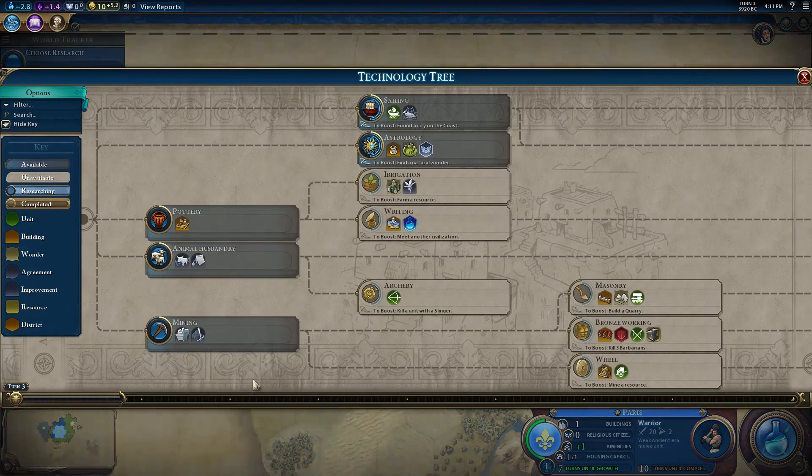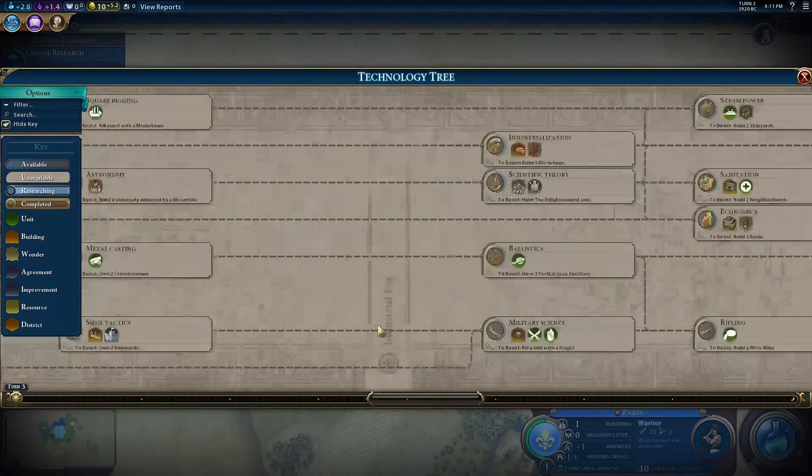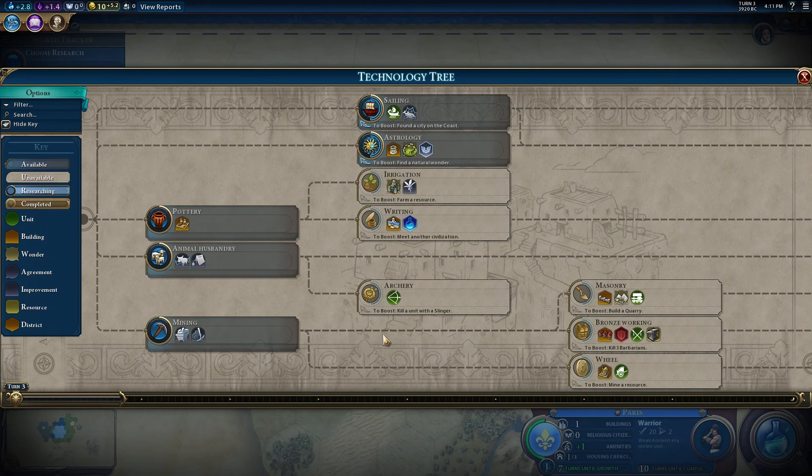So the tech tree - there's a lot of stuff there. I never look at this, I just know them all, even with Civ 6. I need pottery to irrigate my field. We have two wheat hexes so we kind of want it. That gives us a greenery, which is helpful. Real quick since we're here - show off the new Eureka boost system. I love them, it's really cool.